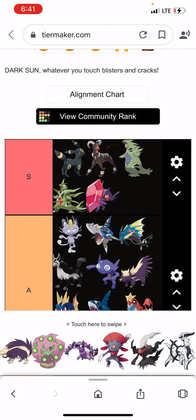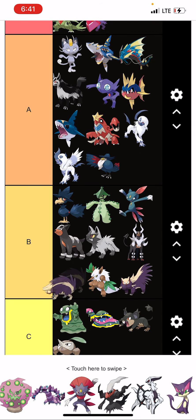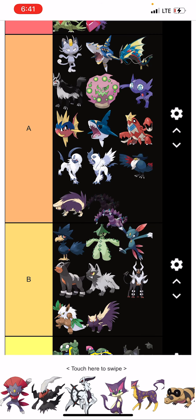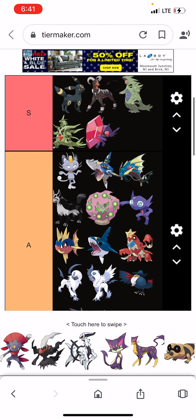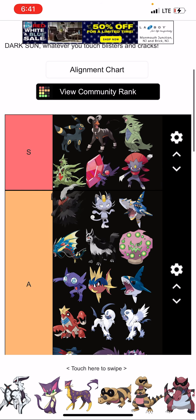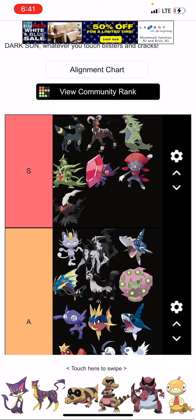Stunky is cute, Skuntank is cool, Spiritomb is cool, Drapion is cool, Weavile is really cool, and so is Darkrai. I don't know why Dark-type Arceus is here, but let's just say that it's cool.